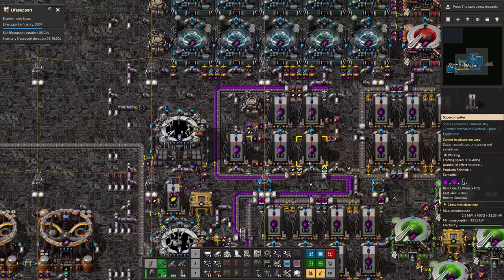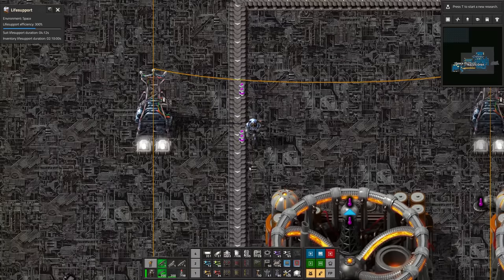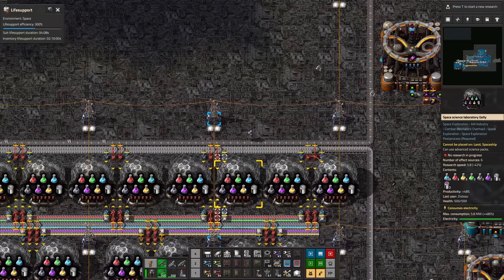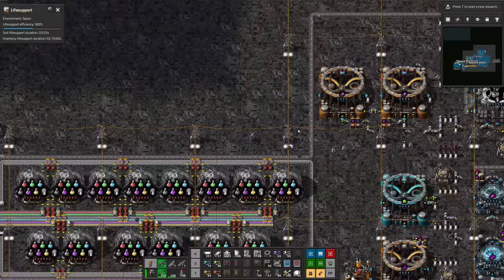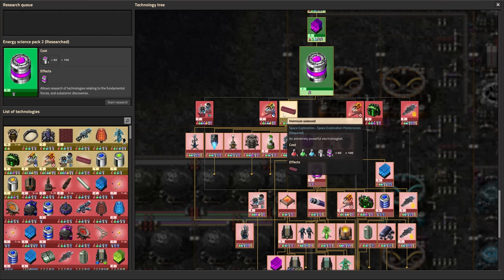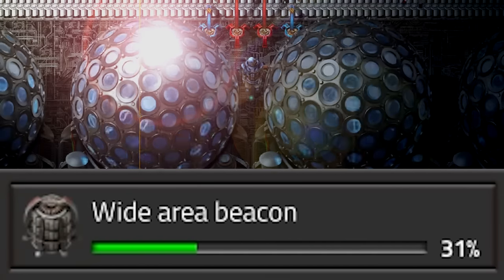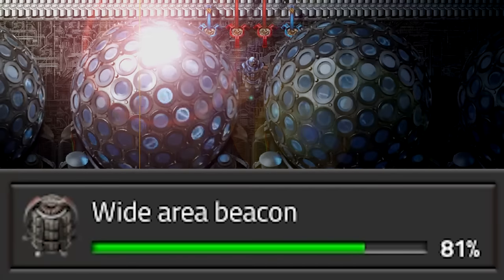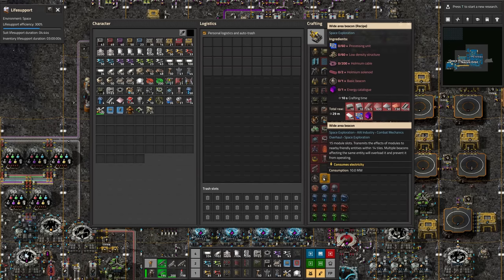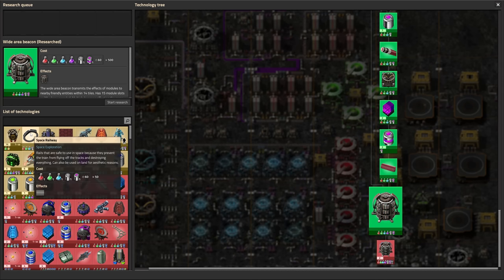There's our first energy science pack two on the belt. I put energy science pack one and energy science pack two on the same belt. We've got energy science pack two in the labs — let's pick a research. We want the beacon. To get to the beacon we need to go through Holmium solenoid first, and then the beacon after that. There it is — wide area beacon, boom, unlocked. So we've got that unlocked and we'll do the space railway next.